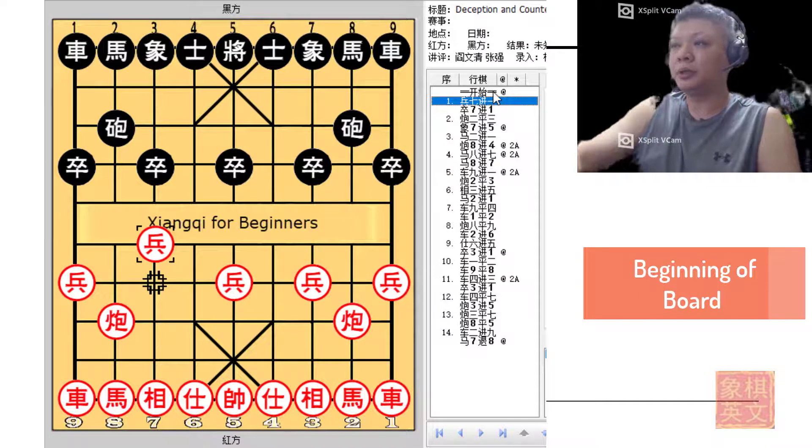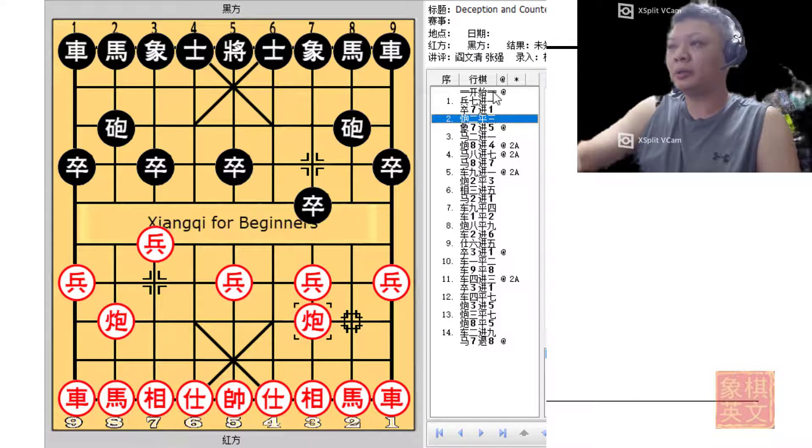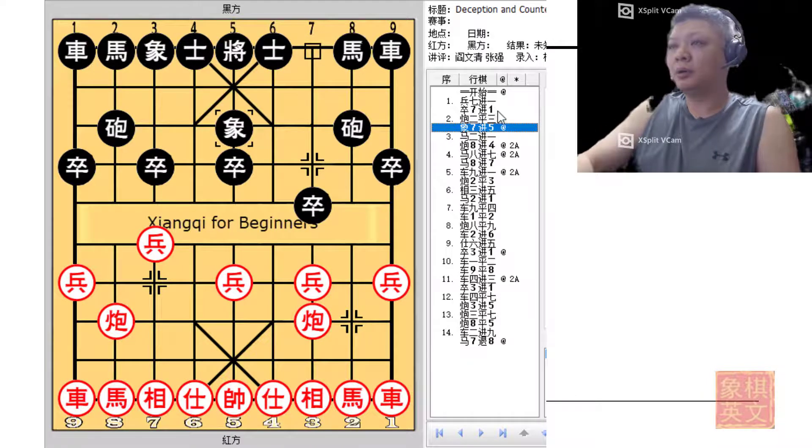Pawn versus pawn opening system and the thundering cannon. In this board, black will choose to play e7+5 to deny the cannon a target of attack and to consolidate its defense. This is a steadfast counter; other commonly played variations include c=5 for the central cannon, which is considered orthodox.